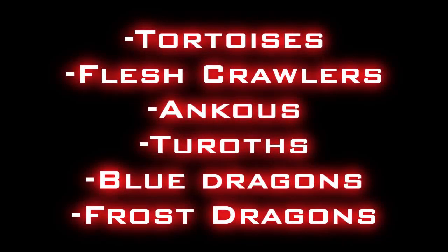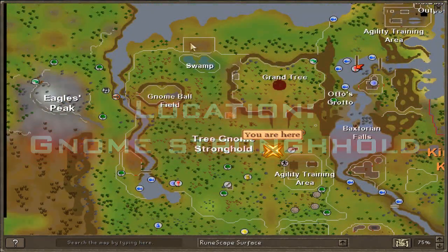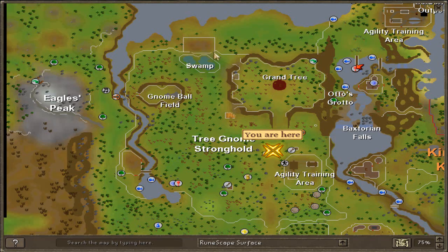We'll be killing tortoises, flesh crawlers, Ankous, Tuaroths, blue dragons, and frost dragons. Let's start off with tortoises. We'll be killing them at the Gnome Stronghold, northwest of the tree and north of the swamp.